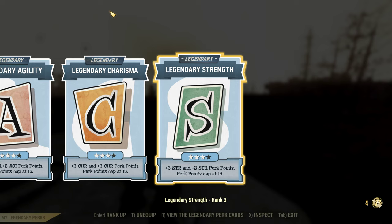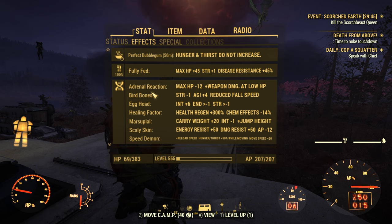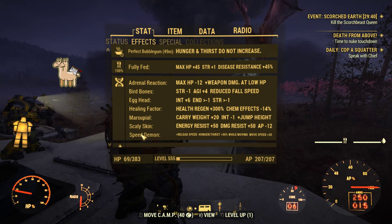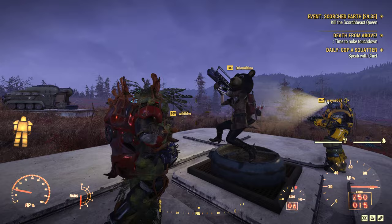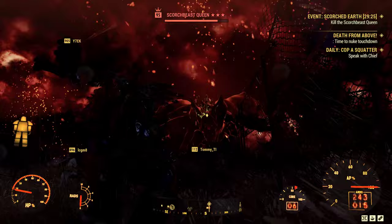This is what I like to use on my Strangler Heart Power Armor. For mutations we have Adrenal Reaction, Bird Bones, Egghead, Healing Factor, Marsupial, Scaly Skin, and Speed Demon. We're fully fed because we're in Perfect Bubblegum and we just received some lunchboxes. Let's get to it and see what this weapon can do against the Scorchbeast Queen.